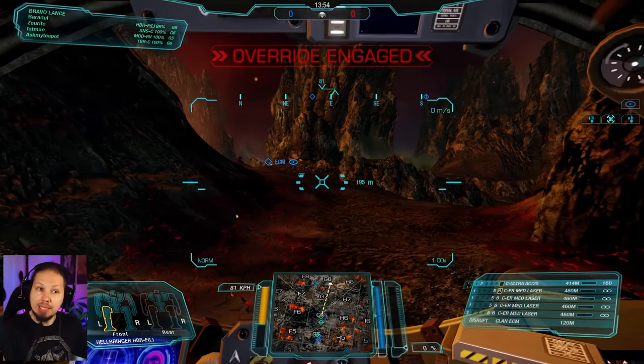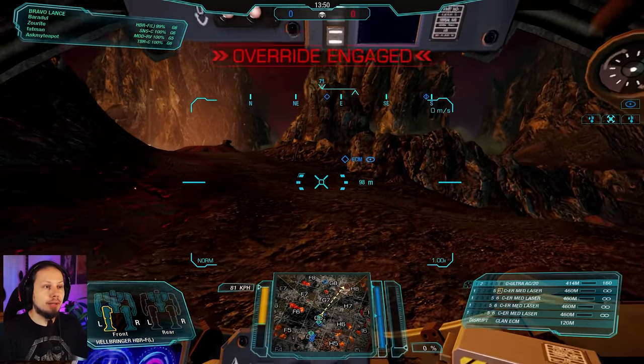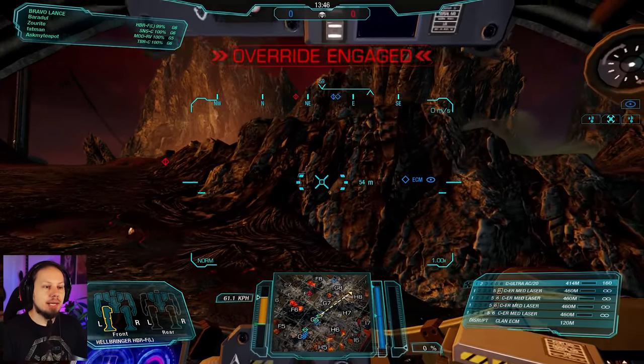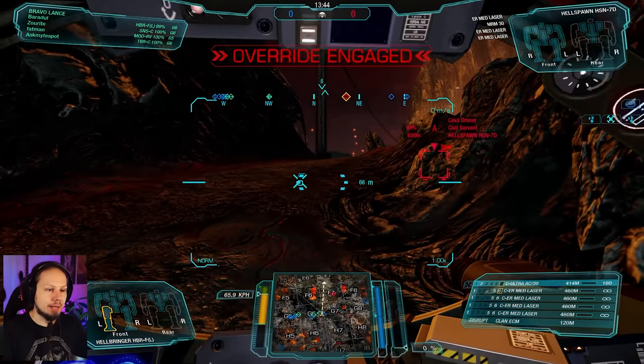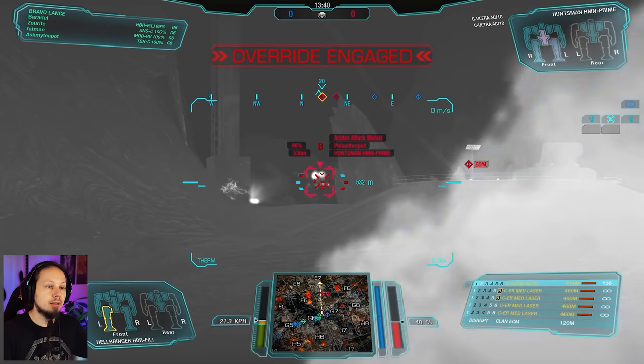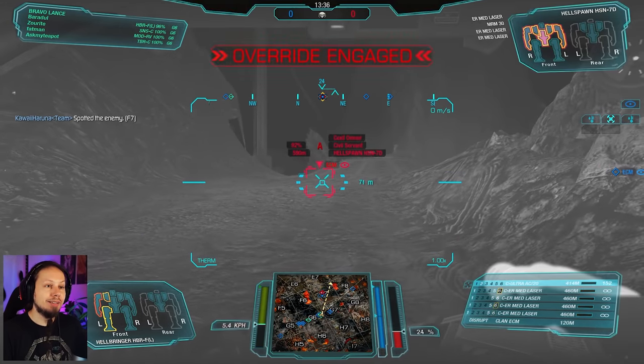I want to set up somewhere with my ECM so that I can shoot them freely without getting return fire, hopefully. Nobody seems to be in Gulf 8 — that's good to know. It's Fox 7. Heat vision on. Hellspawn is there, we have some other people. I got hit by double ultra autocannon 10s, man. Interesting.